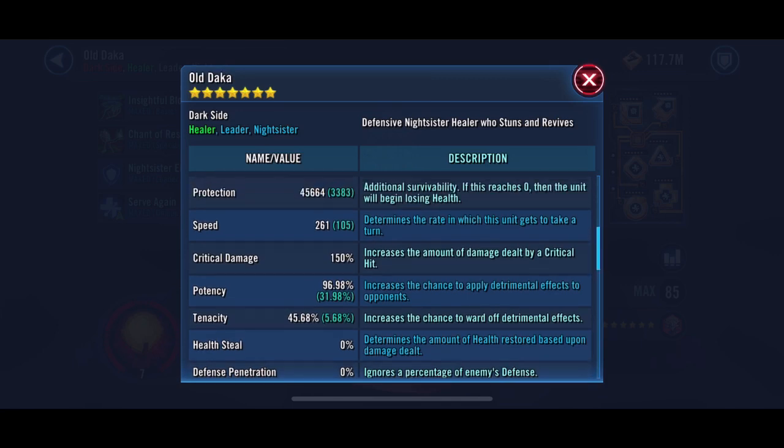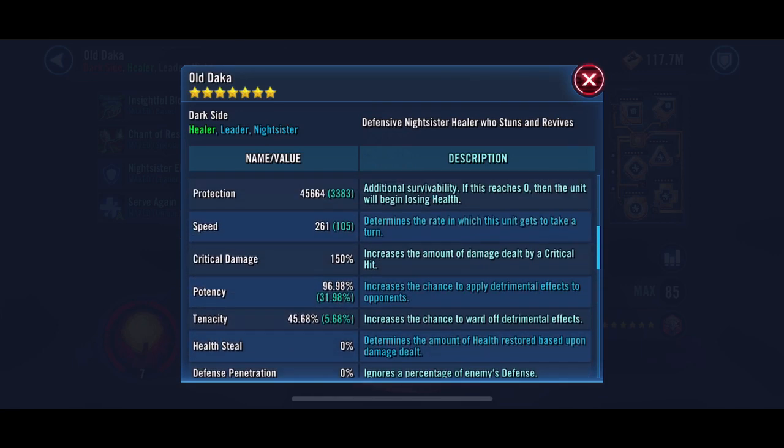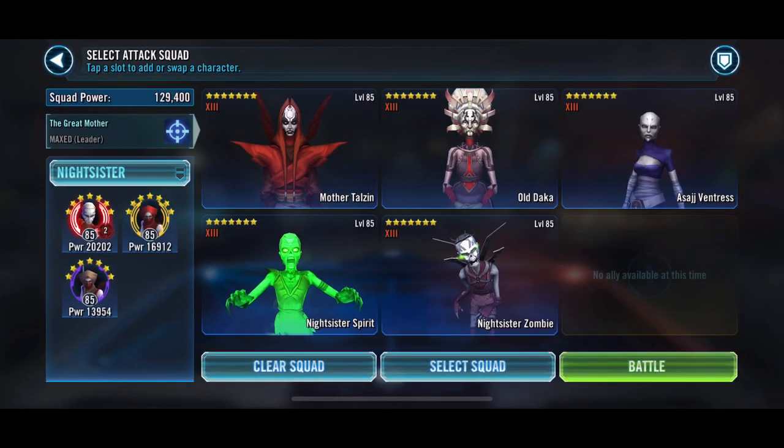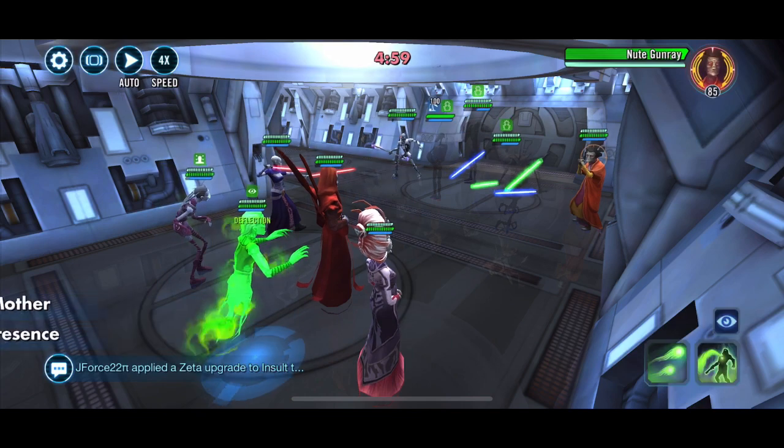I've moved some mods around - I think they're all health on her: the arrow, triangle, cross, and circle. So 137,000. I'm getting ready to try the Tier 2 SID challenge when it comes back.